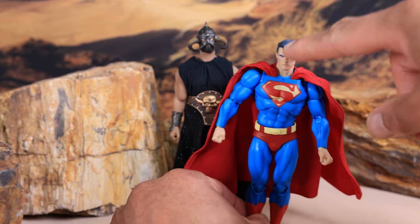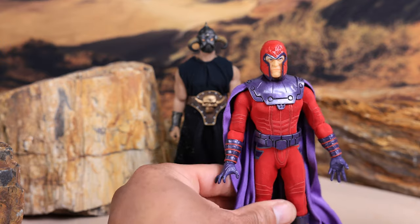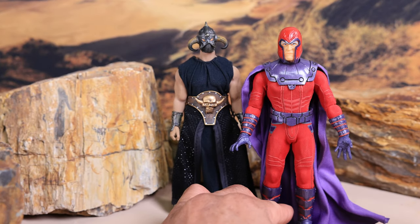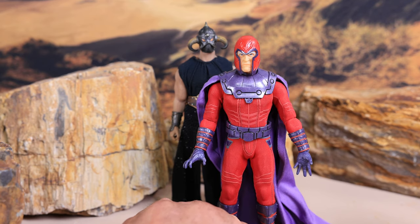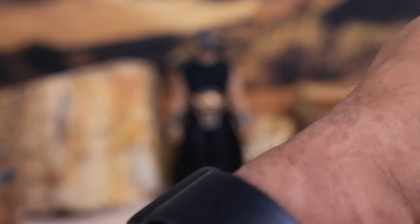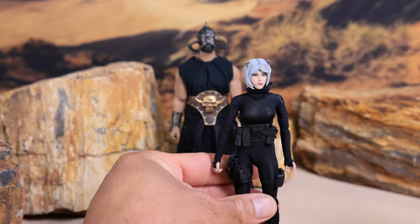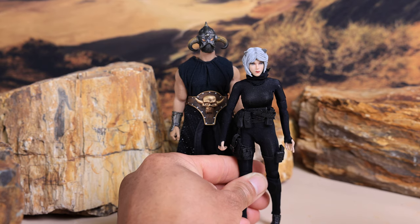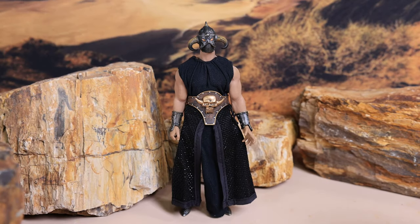This is the Mezco Magneto, and the Death Dealer is around the same height as Magneto, but his head is just smaller than Magneto's — that helmet should just be a lot bigger than what it is on the Death Dealer. And this is the very cool Catch Me figure — Catch Me Assassin — and she's quite a bit shorter than the Death Dealer, so she's more in scale with him than the Mezco and Marvel Legends figures and the MAFEX one.